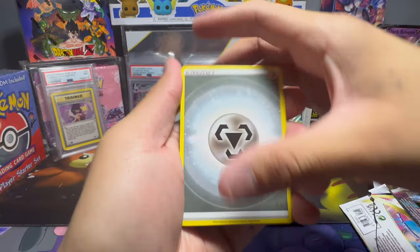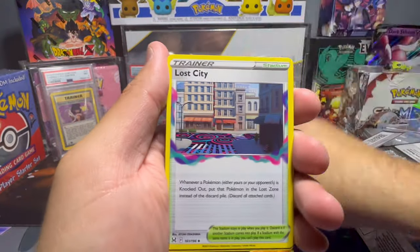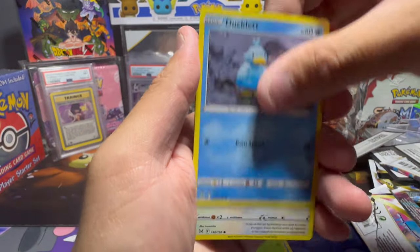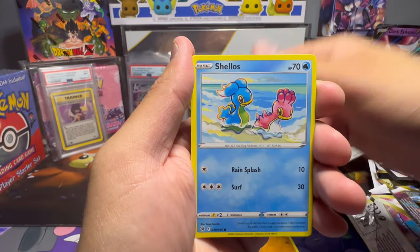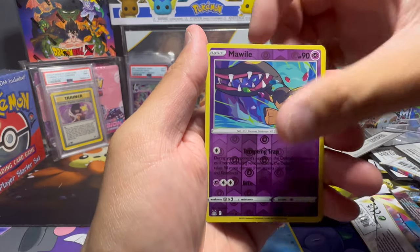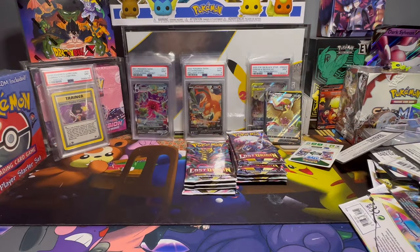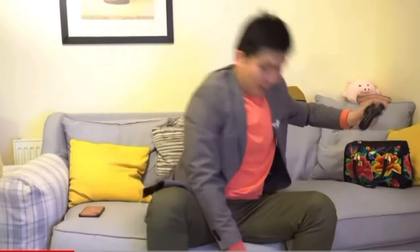We got the Energy, Card Bank, Lost City, Abomasnow, Blipbug, Ducklett, Porygon, Binacle, Shellos, Mawile Reverse, and a Bayonet non-holo. This is what you call Emotional Damage.